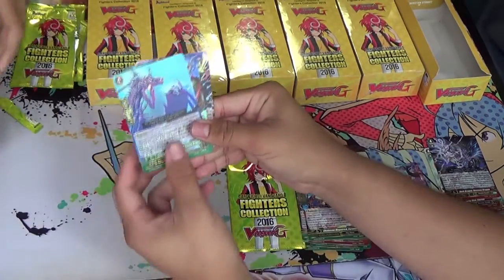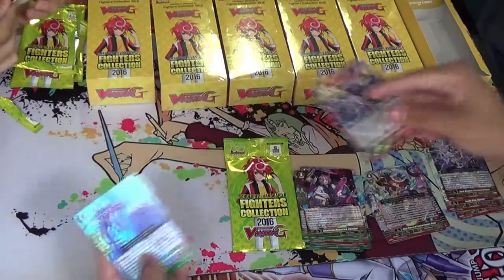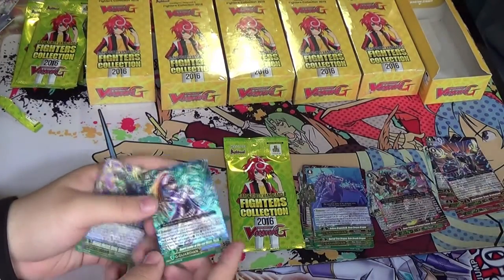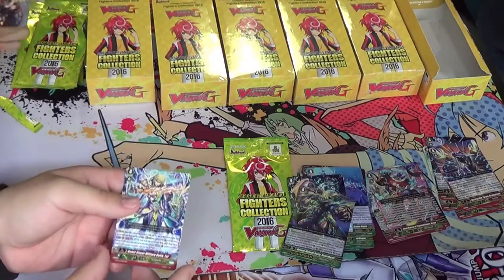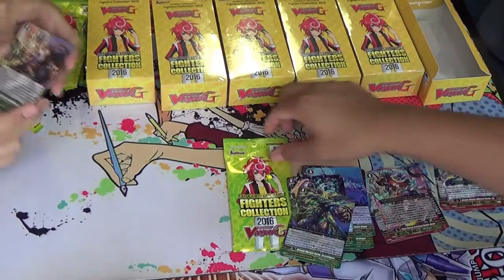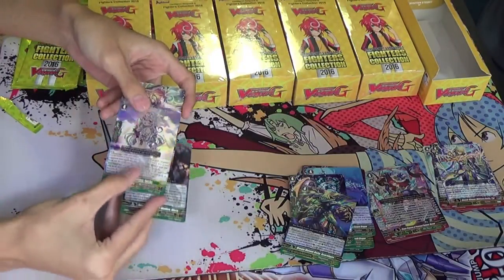Next, we have our Granblue G Guardian, the Neo Nectar G Guardian, and the Tachikaze triple rare. Then we have the Aquaforce G Guardian, which sucks, and the Mega Colony G Guardian, which is okay. Then Genesis triple rare. So, we got the Gear Chronicle G Guardian, the Bermuda G Guardian, and the Gold Paladin.